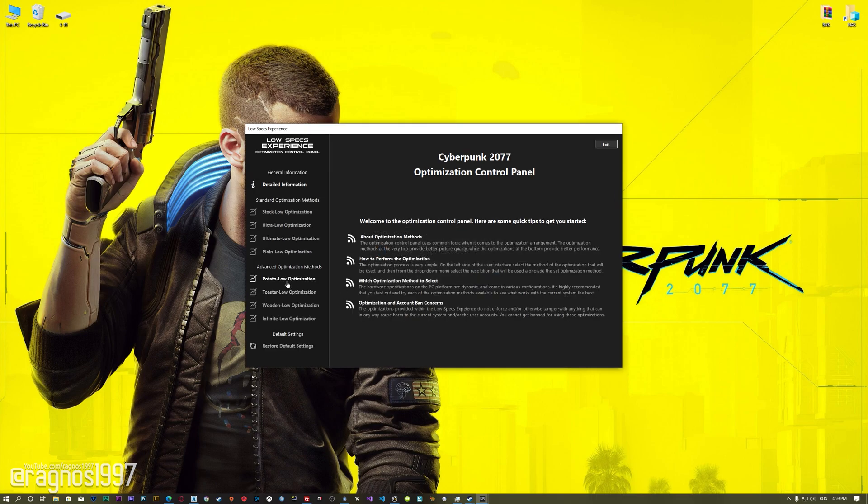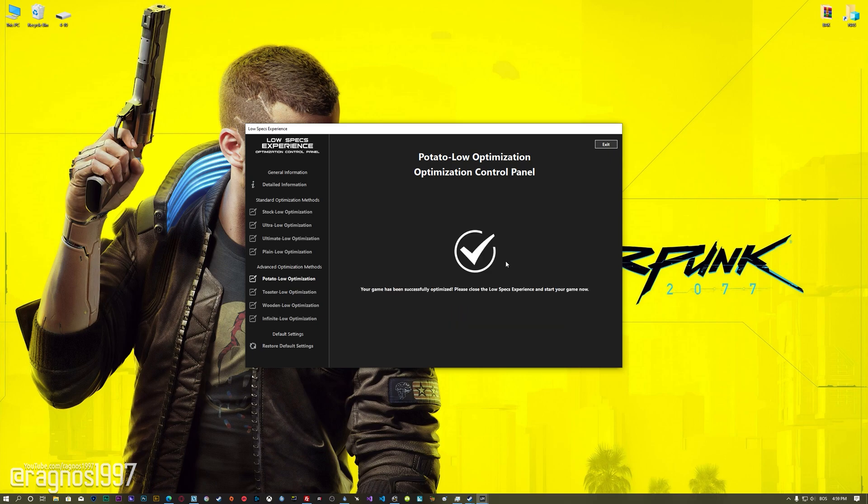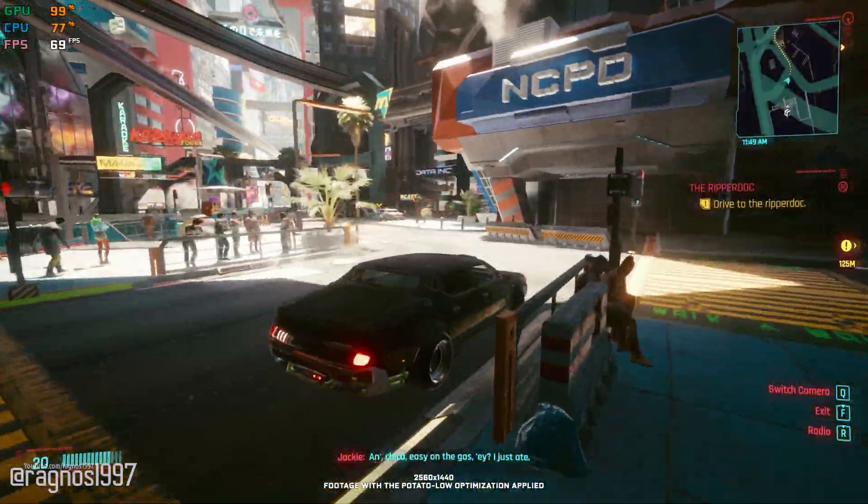When the optimization control panel loads, simply select the method of optimization and the resolution you would like to render your game at. This is something you will need to experiment with on your own in order to see what works best for your system. Once you decide which optimization method and resolution you are going to use, press the 'Execute Optimization' button and then start your game. Also, if you are not satisfied with what you see, you can always restore your game to default settings by choosing the 'Restore Default' option.